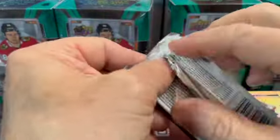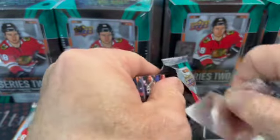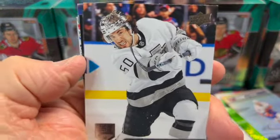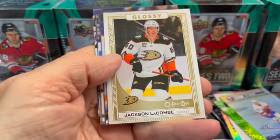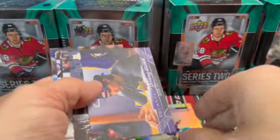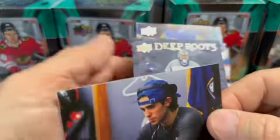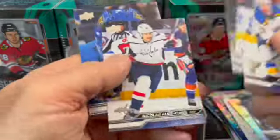So the third pack in the other blaster had all that stuff in the middle of it with that flipped over McDavid — let's see if there's anything similar in this third pack. Another glossy here and this one's like a gold, so they make like a different parallel — a gold version. Then behind that we have a canvas, a Young Guns canvas. That's nice — Devin Levi. I don't know if he's anything good, but Young Guns canvas, that's not bad. Third pack seems to have some fun stuff in it. Not a bad value overall — 25 bucks, pretty fun rip.